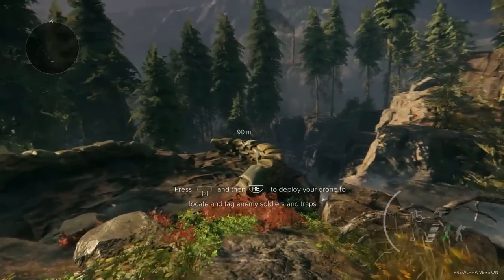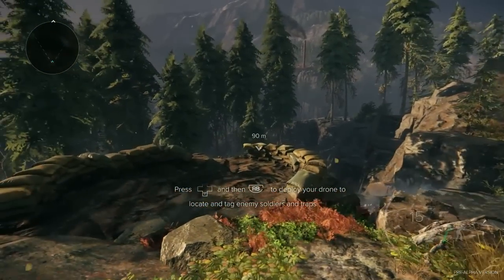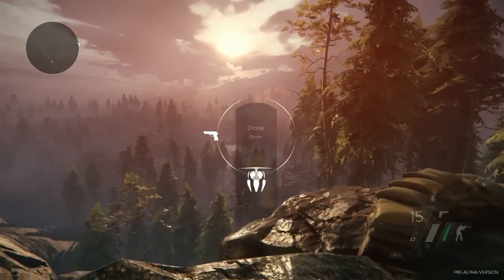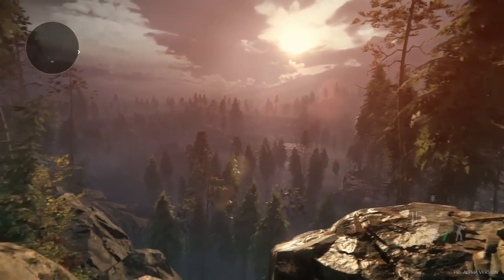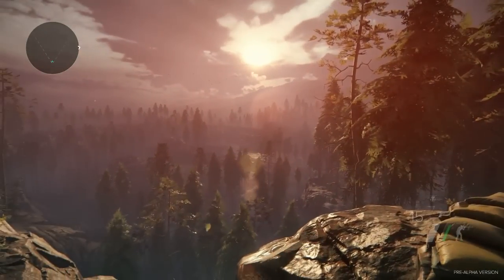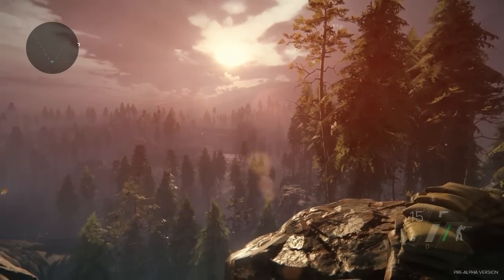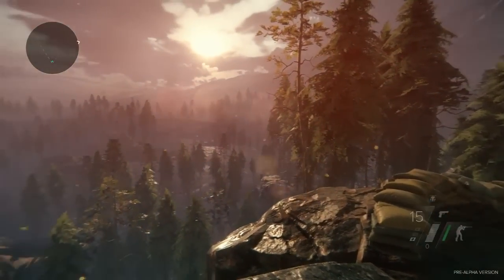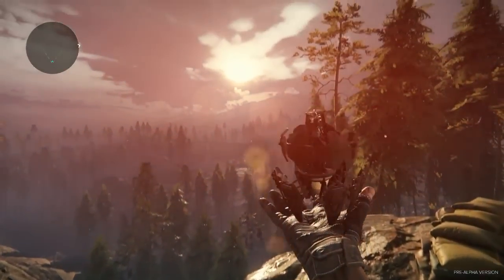We're now about a third of the way through the game. We've been collecting intel and doing reconnaissance. We're on our way back to our safe house to get our next mission. But as we're fond of saying, the world itself — the terrain — is an enemy in Sniper Ghost Warrior 3, so we want to make sure we don't stumble into anything that's going to kill us.